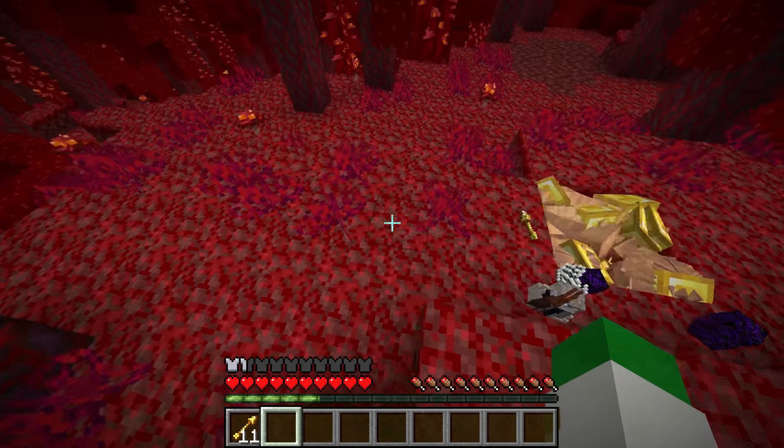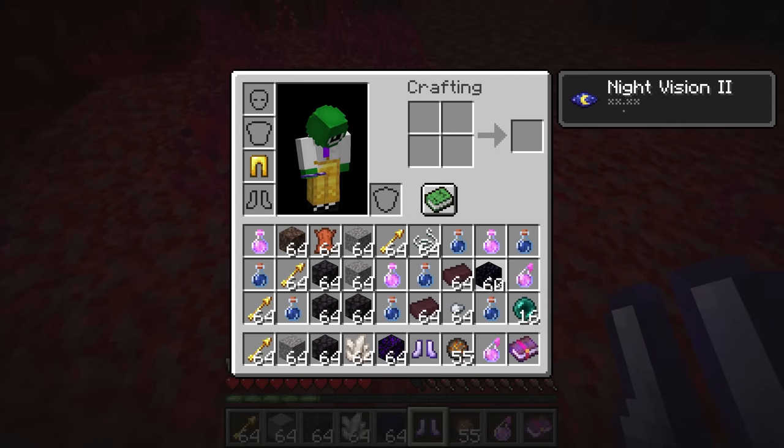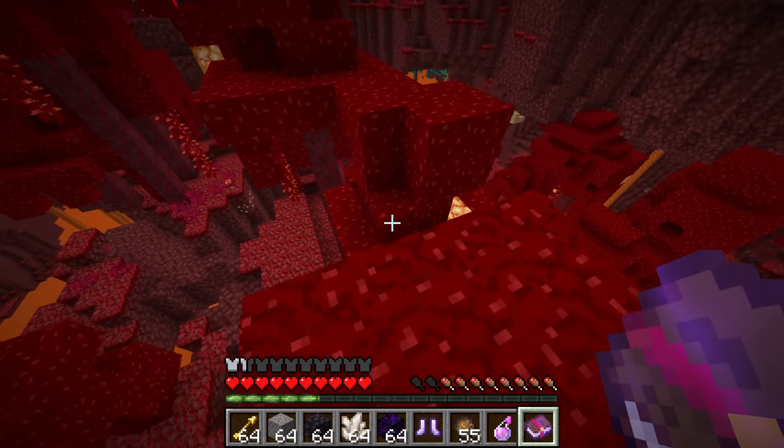All you have to do is make sure each one of them is wearing a piece of armor that you gave them — because if they are, they won't despawn. As you can see in this massive number of piglins trading, we got ourselves a book of soul speed, and that's how you get this super rare enchanted book.